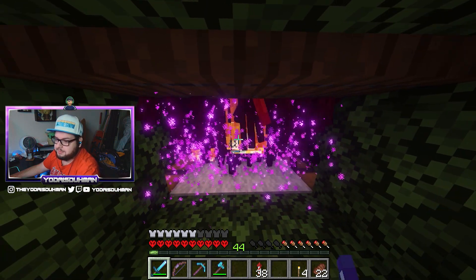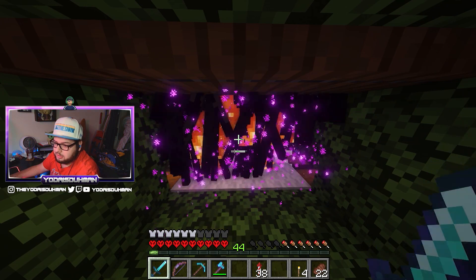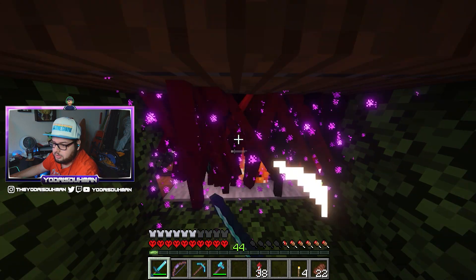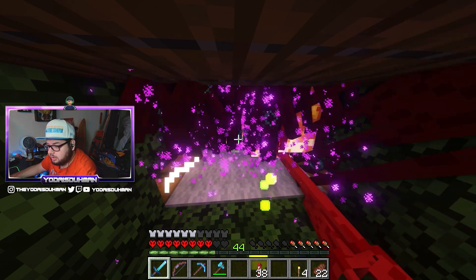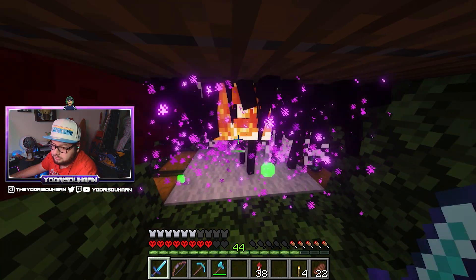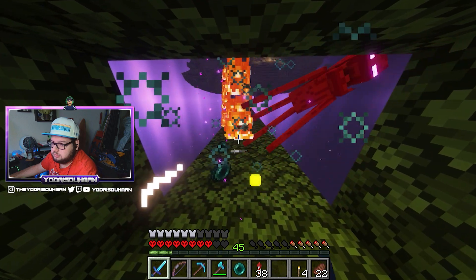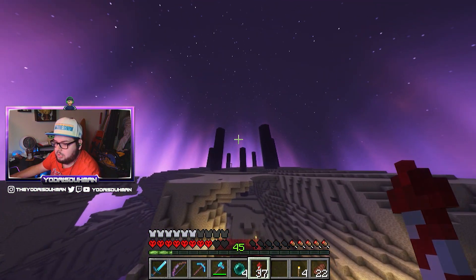I wasn't able to find the jungle and bamboo again, and my elytra is basically dead — it's got 29 durability. So I decided to come back and kill some endermen, get my levels back, and then we'll explore and try to find the bamboo forest. You can see how quick the enderman farm works. I actually want to make a zoo — I want to try and get every single mob, even hostile ones. Though an enderman would just run away, so there's no point there.